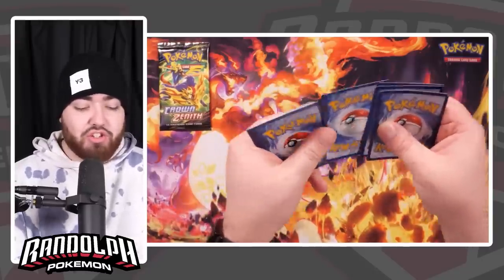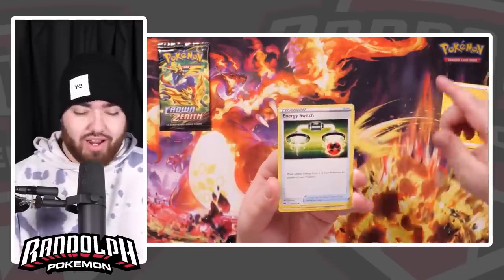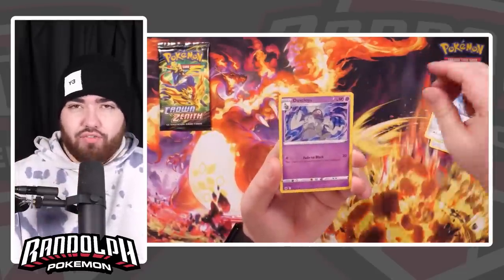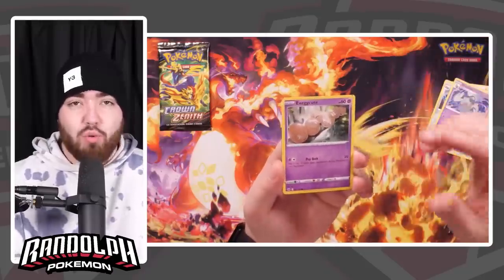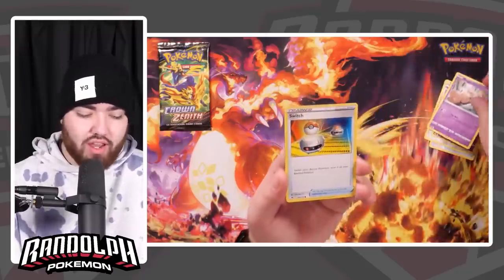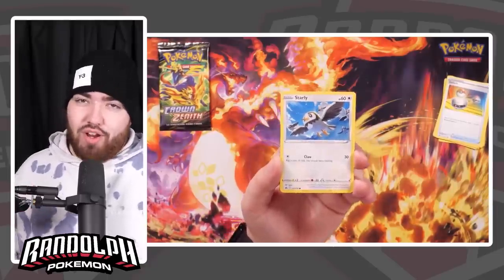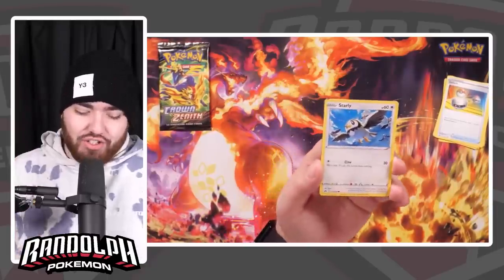In Scarlet and Violet there are many, many big changes. The yellow borders you see on these cards are actually going to be going away — they'll be gray now, or like a silvery gray, which I think is very good. It's a very bold step for the Pokemon company, but a very welcomed one. They've also got rid of Rainbow Rares. I'll speak about this in a different video — let's focus on Crown Zenith.